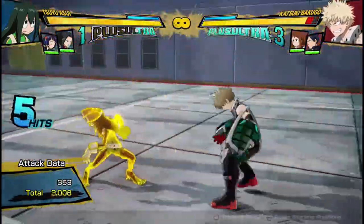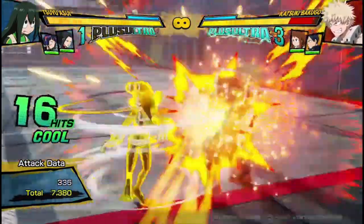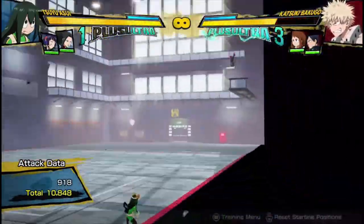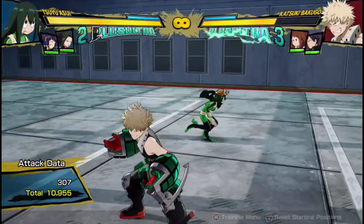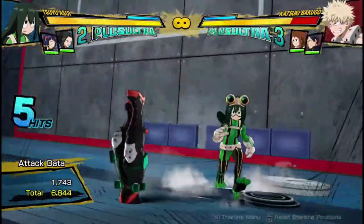If you're using the loop, a bread and butter combo looks like this. And then at some point you'll do two attacks into the Quirk 1, and then you've gotten 10,800 damage — but you get the point. Use the Quirk 1 to send them even further flying into the wall.